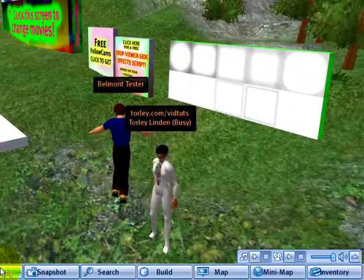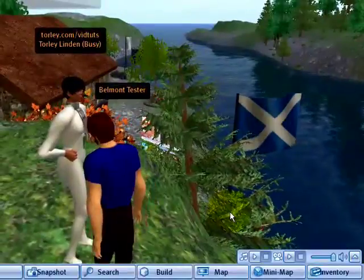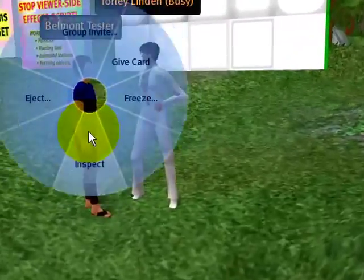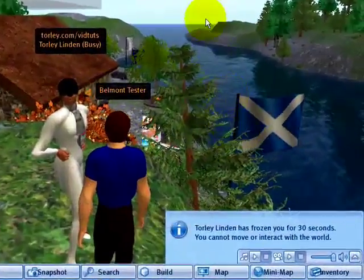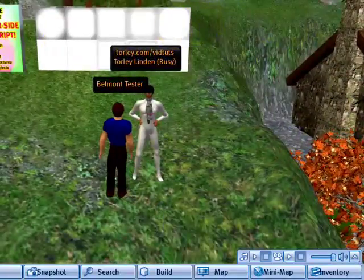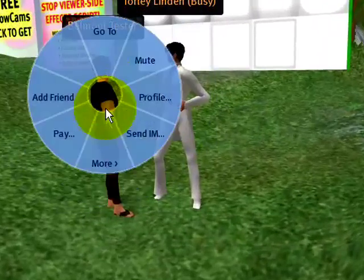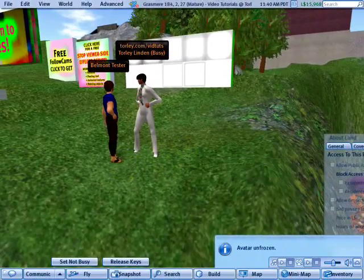Sometimes that's good for giving someone a lecture, but more often than not, people who are already causing trouble and in a bad frame of mind are unlikely to respond to that. So if I were to right-click, then More, and freeze again — Belmont's frozen and I can't move. Back at Torley's screen, just go and unfreeze. Unfreeze. Now Belmont can move.